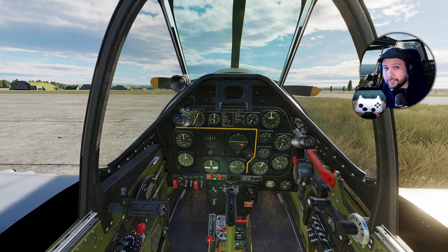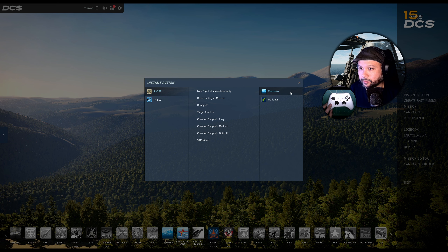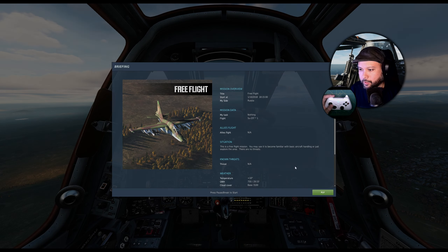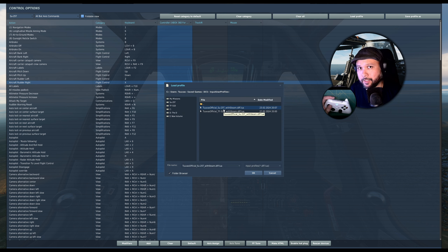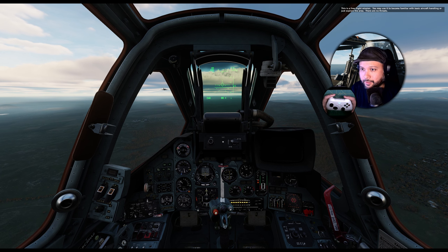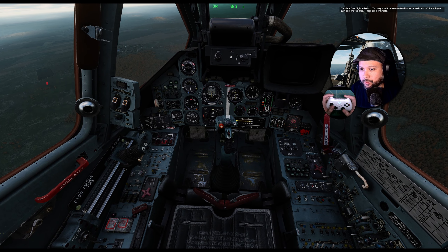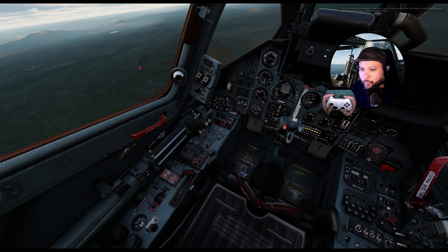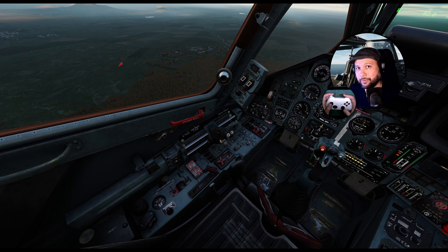We've now verified the controller is set up using Steam for DCS. Go to Instant Action, SU-25T, the Caucasus map, free flight at Minvoti. Hit fly, then Escape, Adjust Controls, select any cell under Xbox 360, click Load Profile, and load the SU-25T Frogfoot profile. The left stick controls pitch and roll, Left Trigger controls left rudder, Right Trigger controls right rudder, and the right face button increases throttle while the bottom face button decreases it. That's the basics of flying with a controller.